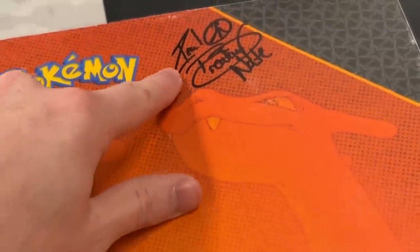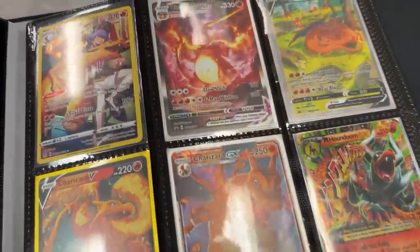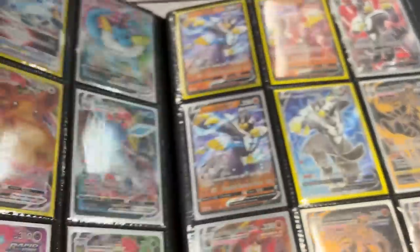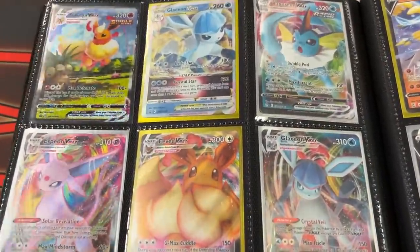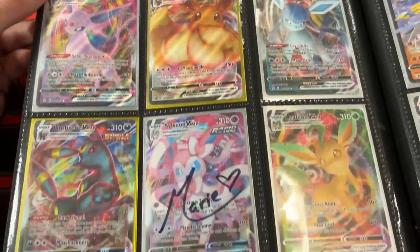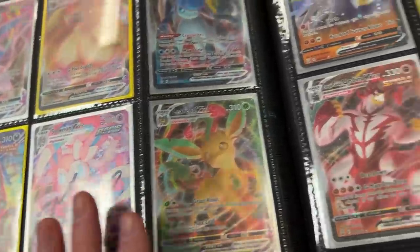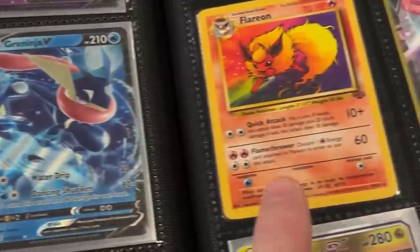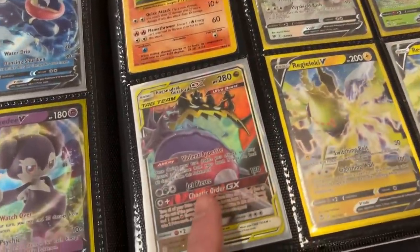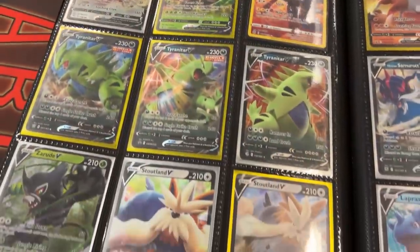Charizard binder is up next. You can see I've already signed it up there in the top corner and Charizards are greeting us as soon as we open up the binder — that makes perfect sense. There are a bunch of Ultra Rares inside this binder. Eeveelutions starting off on the second page. You can see Marie has already signed the Sylveon — my favorite Eeveelution of all time, you can argue with me in the comments. We got Flareon from Jungle — that's Marie's favorite. Nagandel, Guzzlord, and more Cosmic Eclipse goodness.